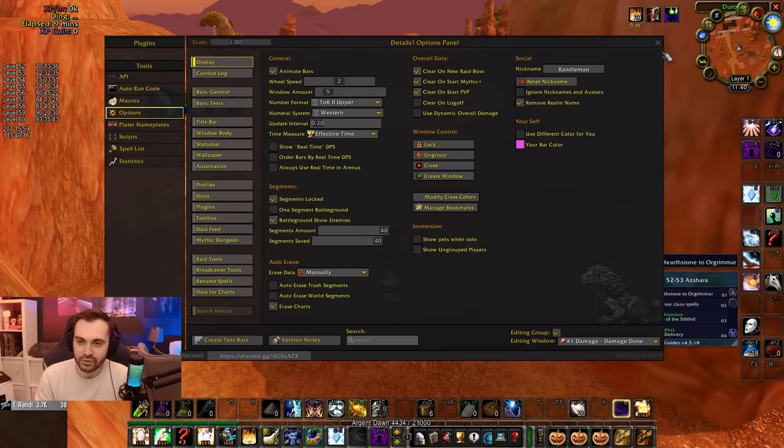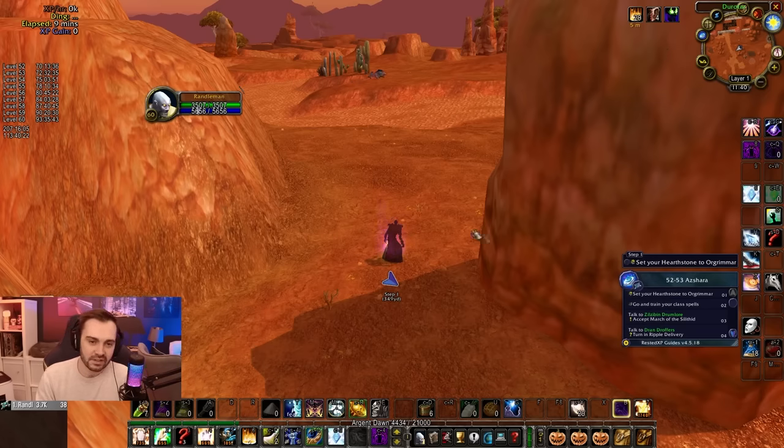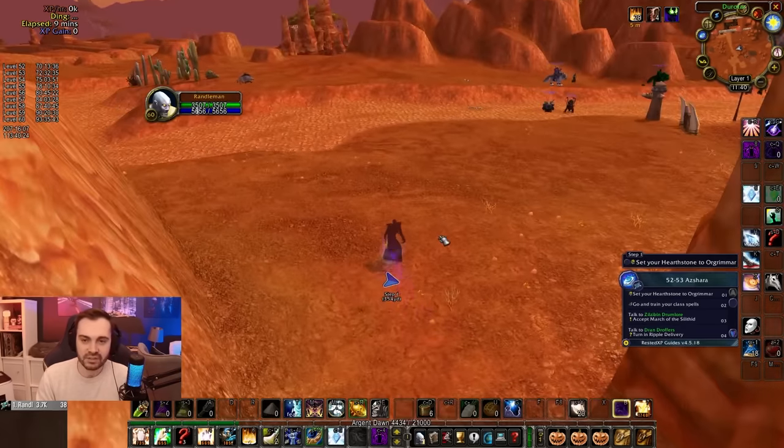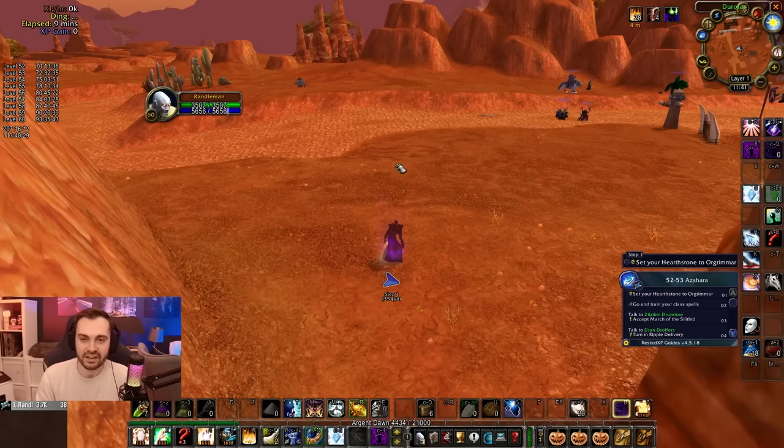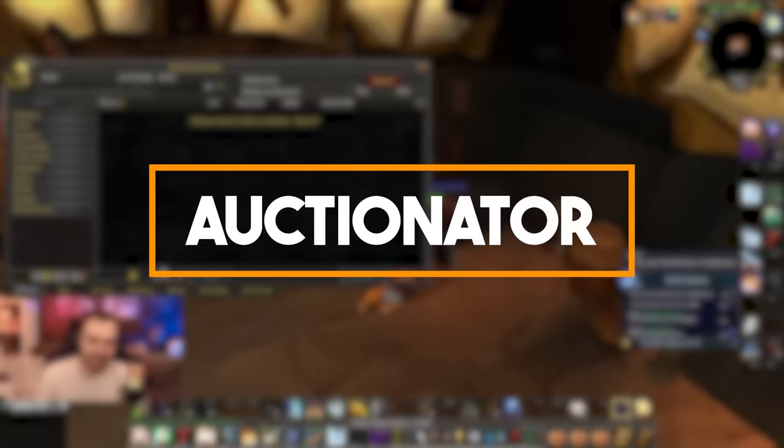Next up is Details, and I'm sure you know this one as well. Mostly I use it for PvP, but you can definitely use it for PvE as well. It actually helped me break down different fights — if I'm not sure what happened, I want to see exactly what spells got cast and how much damage certain things did. Very useful in PvP to break things down after the fact and understand better what's happening in the game.